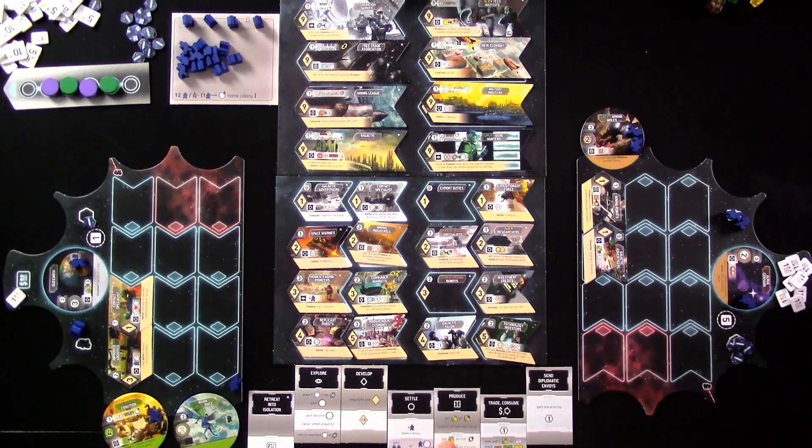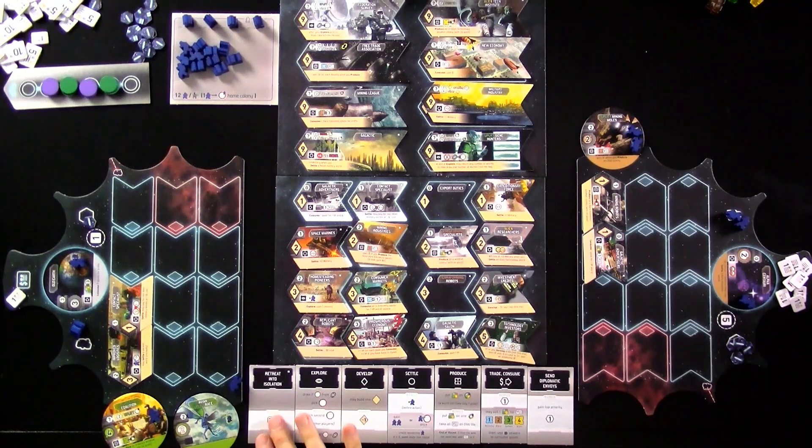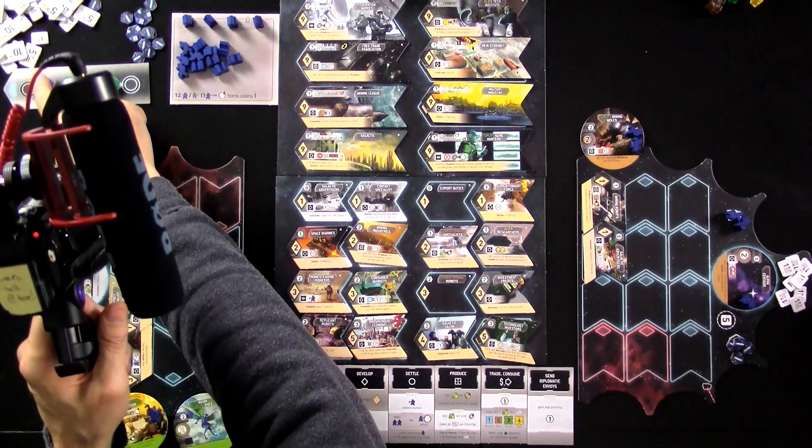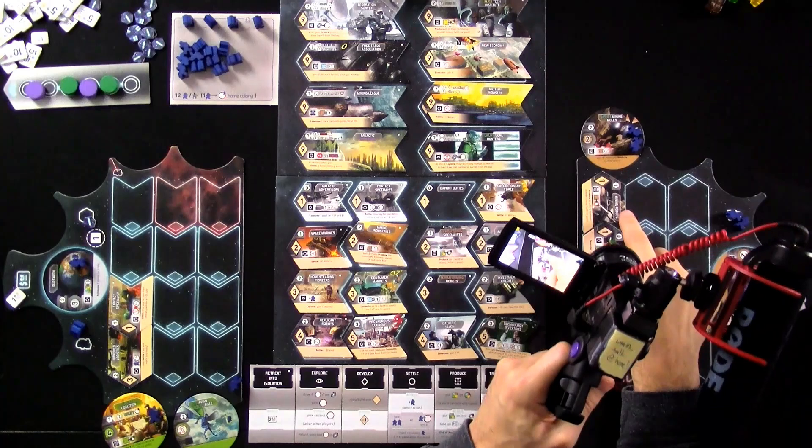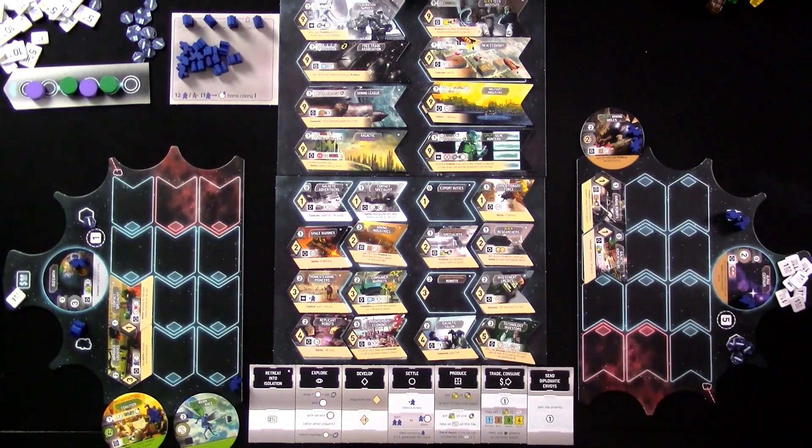So that was the end of that round. There was production, so money doesn't pile up there. It is Jen's turn. Jen would like to produce, but the interesting thing is she knows that I will produce, and I'll produce on both of my planets. Strictly speaking, I'm producing more valuable goods than her — genes are better than rare minerals. So Jen figures maybe it doesn't make sense for her to do the production. She should wait and have me do it. Because since Jen's got the mining robots, she will get the bonus of the windfall without having to do it herself. So I don't think Jen's going to produce.